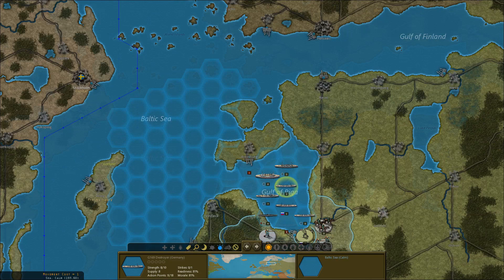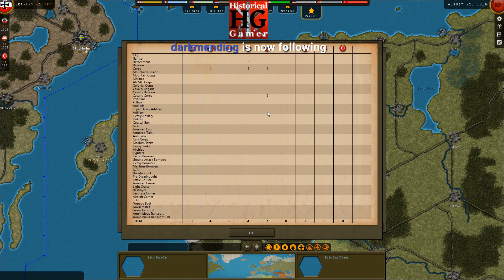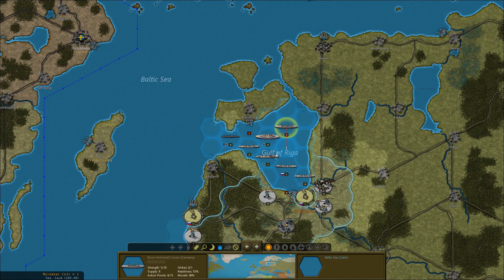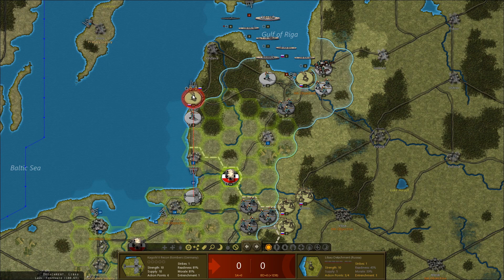Looking at the detailed loss reports: the Russians have already lost four corps. I don't see any naval assets destroyed by anyone yet. Our naval assets in the Gulf of Riga are pretty battered and worn down quite a bit. We have two naval vessels; I'm hoping that drops their supply from nine to seven. Aerial bombardment doesn't appear to do anything to entrenchments.